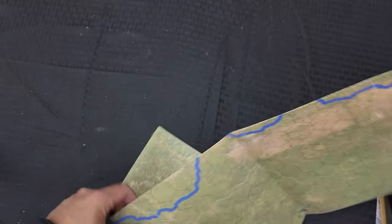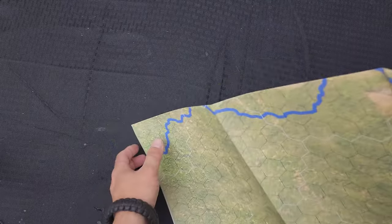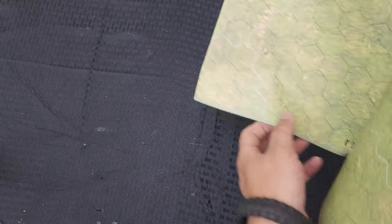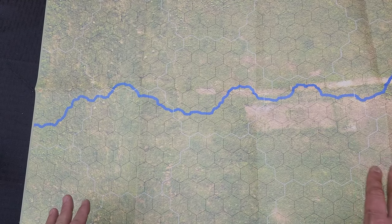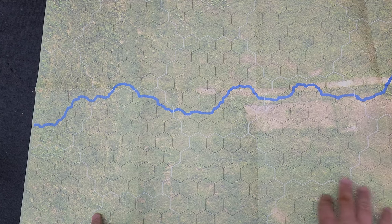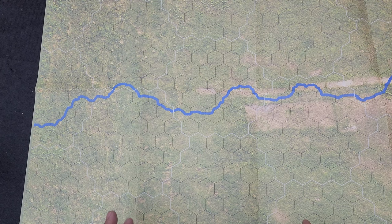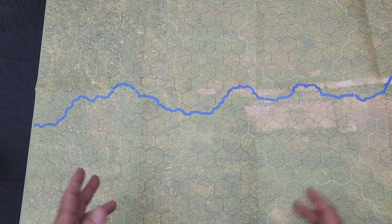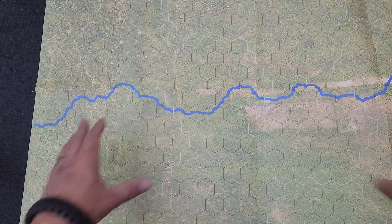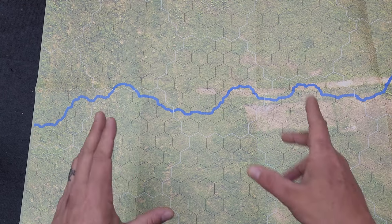Wow, this battle map is bigger than I anticipated — it's a full-size map. This is going to play out nicely, but you're going to need two tables for this game: one to set up the big overland game, and one to keep the battle map to the side. As I understand it, you have the option of resolving combat directly on the overland map, or bringing individual units out onto this battle map for a detailed engagement.